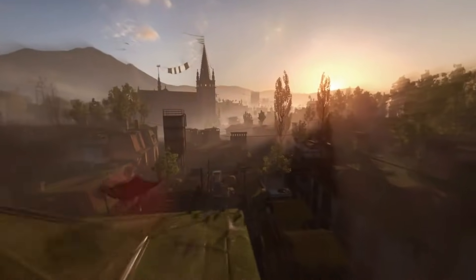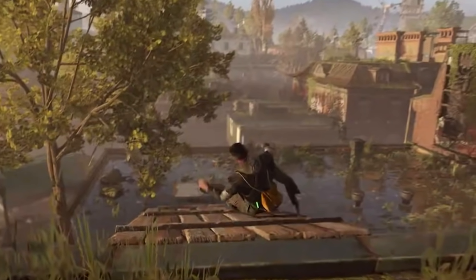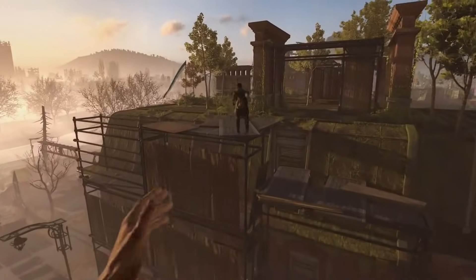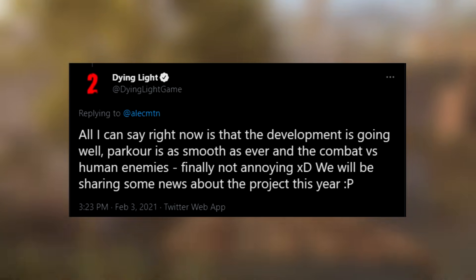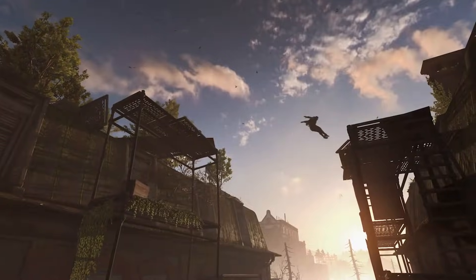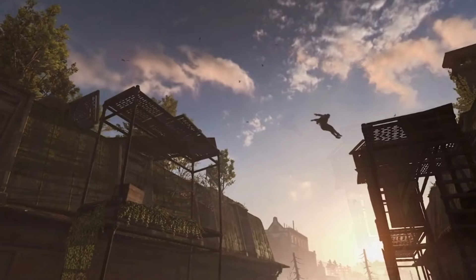Starting from here, we have Aiden and another mysterious character running and doing some parkouring together. It's an NPC character, not a co-op character. Let's pay attention to the fluency in this character's movement, because it really speaks volumes to how this game's development is going. We know that the game has parkour and human combat that is much better than the original. Some of the floaty and glitchy stuff from the E3 footage has been vastly improved on. How this NPC character is moving may be a good sign that the work went into this character will translate well to other NPCs we come across.